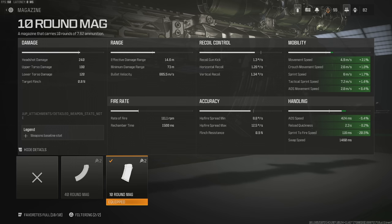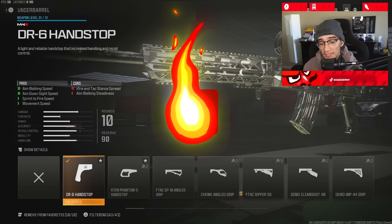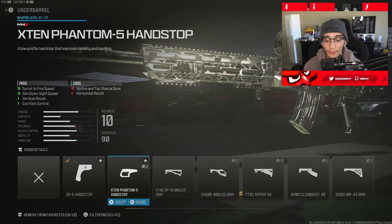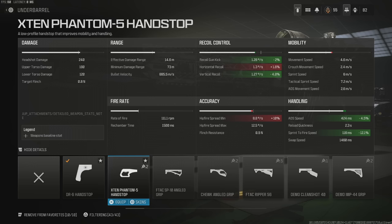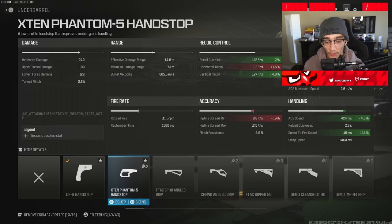Moving on to the fourth attachment — this one is my personal favorite, but we're going to adjust according to your play style. The fourth attachment is the DR6 handstop for the underbarrel. If you do not have this unlocked, you can put on the X10 Phantom 5 handstop. The X10 handstop increases recoil gun kick and vertical recoil control. Going back and forth between the DR6 handstop, both ADS and Sprint to Fire Speed are about the same. The only difference is that the DR6 handstop gives you more movement speed, allowing you to play very aggressively. If you do not have the DR6 handstop, rock the X10 Phantom handstop in the meantime.